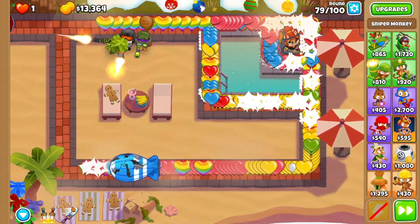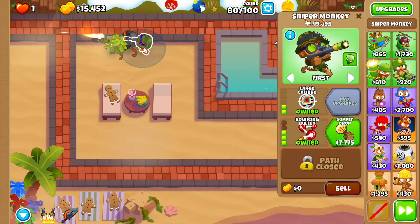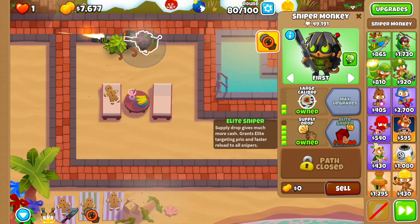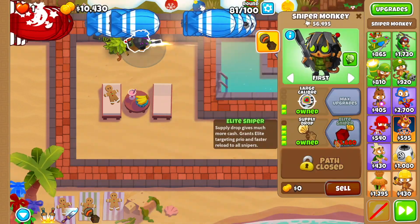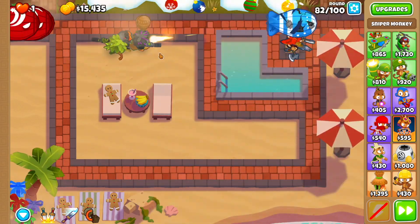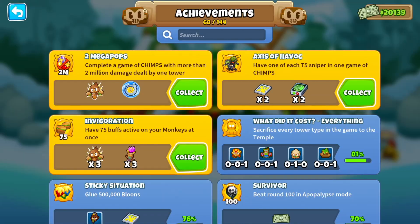At round 79, wait to this point and then use Sauda's level 10 ability. Then we're going to go to our third sniper monkey — the only one with remaining upgrades — and get Supply Drop, which is completely useless in CHIMPS by the way. Supply Drop comes down, you get zero cash, and finally Elite Sniper. Now you've satisfied the objective.